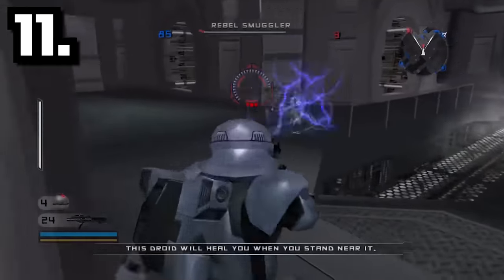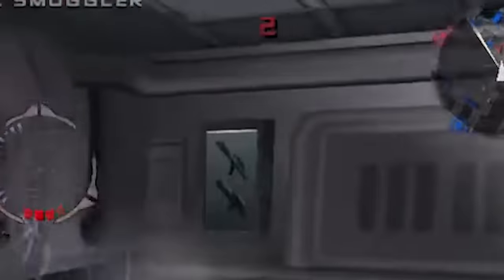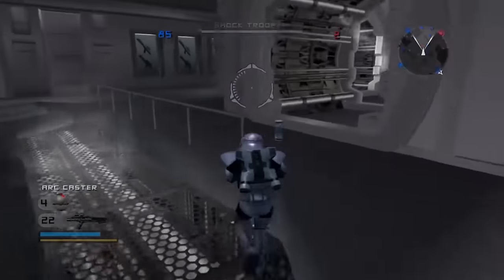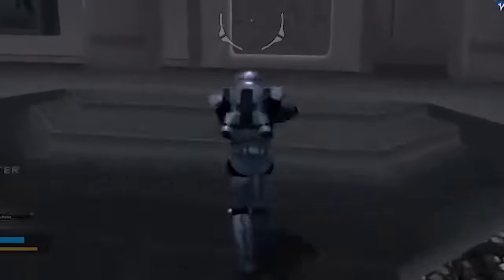On the Tantive 4 map, you can see E-11 blasters on the wall. Although I'm not sure why they're on the wall in the Tantive 4 — E-11s are what the Stormtroopers use. They're the Empire's weapon of choice, so I don't know why the rebels have them here.